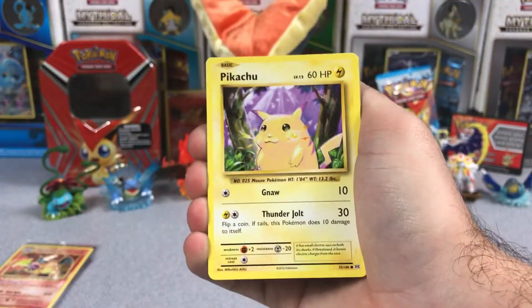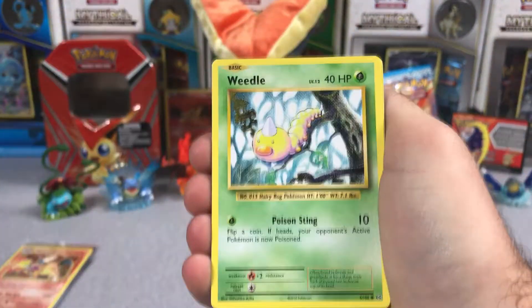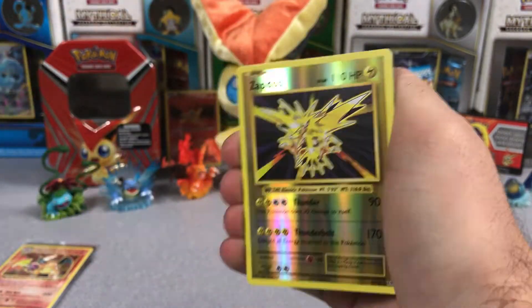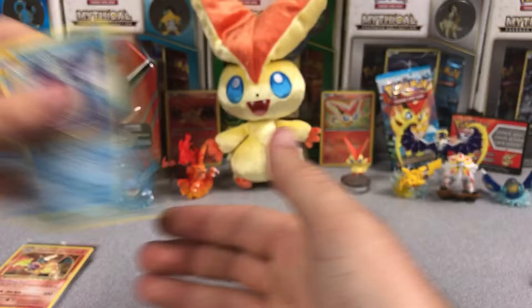We will see. Pikachu, Staryu, Onyx, Weedle, Venusaur Spirit Link, Energy Retrieval, Knitterino. Reverse Rare Zapdos — not bad! And a Dewgong Regular Rare.